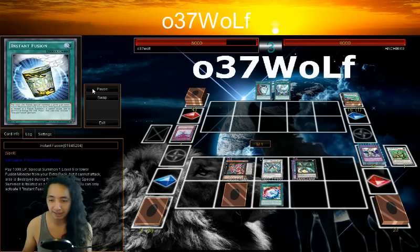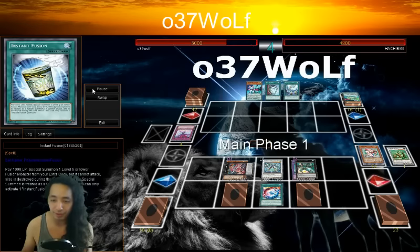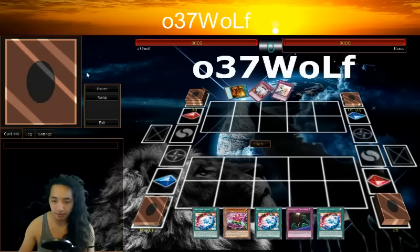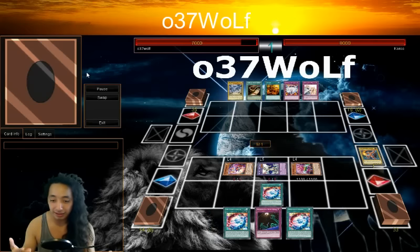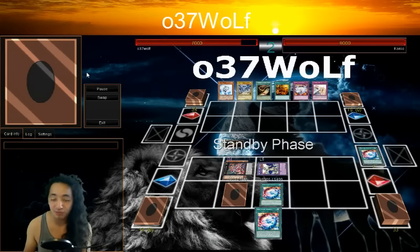The Trap Tricks monsters are all Earth and they all search traps, so all you're missing is Natura Beast — and that's where Bulb and Recover come in. You can get to Natura Beast without slowly relying on it, and having that as an option within a spam-four deck where you can search out traps is really, really good.